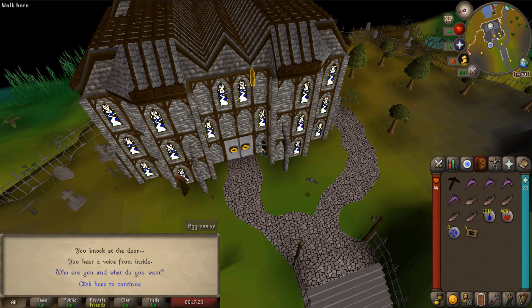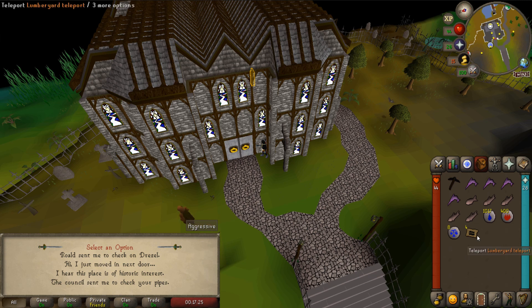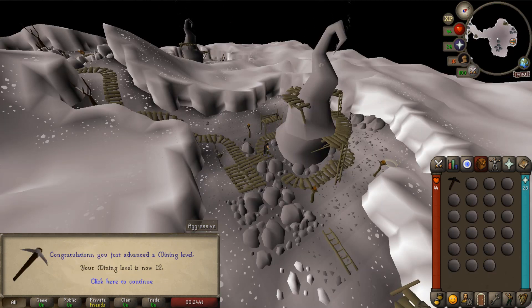We made it to the temple, we're going to go ahead and knock on the door. The best way for me to get here right now is actually through these lumberyard teleports. I know people wouldn't want to be using them for this, but right now I'd rather be killing things, so I'm just going to use them. Hopefully by the time I'm training construction or runecrafting, I'll have a bunch more of these instead of just five. Twelve mining, coming in hot.